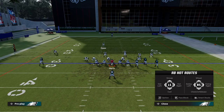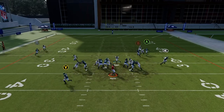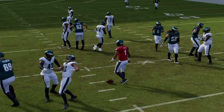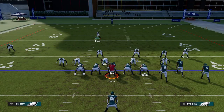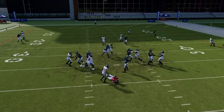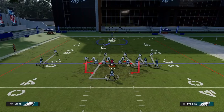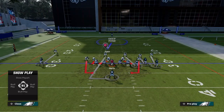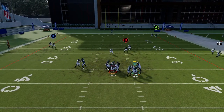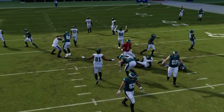Even if they've got the running back on a route, you can still get there. It's a very quick blitz — you're going to trouble right in and be able to get pressure quick, or they're going to have to roll out. It's a very quick, easy blitz. You can see that the running back doesn't even go to that safety for some odd reason.